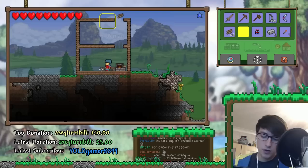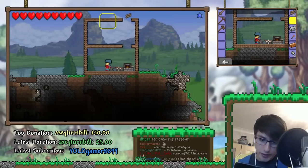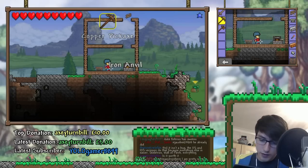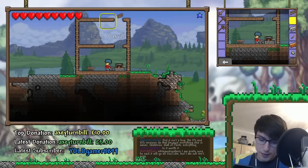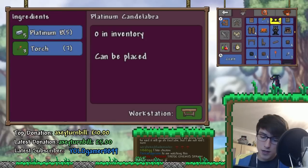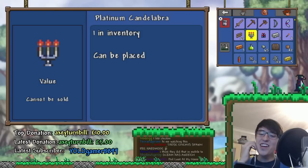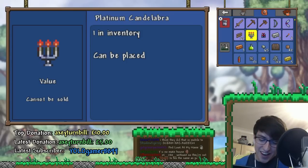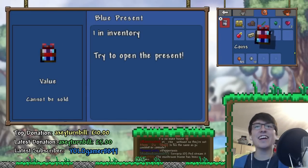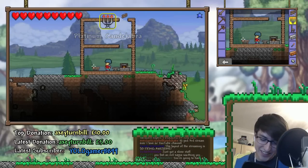It's only the mushroom biome, as far as I'm aware — there's nothing else that's that buggy. I mean, I'm sure there are other bugs. For example, the other day we had some crashing bugs, but I'm pretty sure those have been resolved. I hope to God they've been resolved — crashing bugs are the worst, especially on a new game. Let's put the crafting bench here and the furnace here. Let's go make a little door. Where's my platforms?